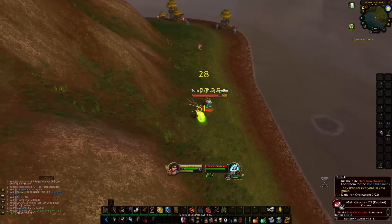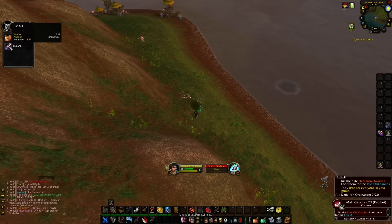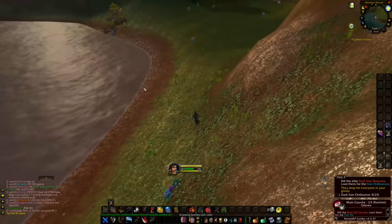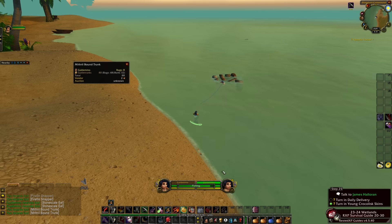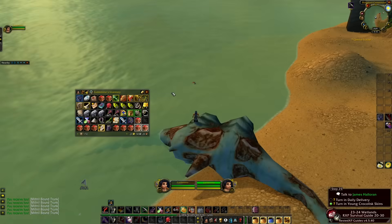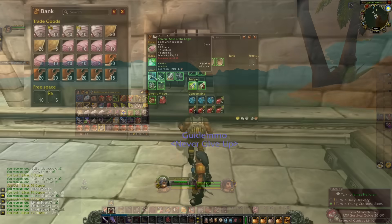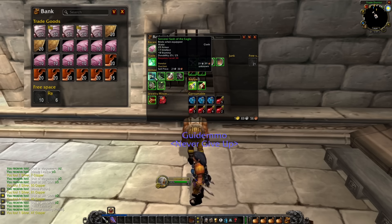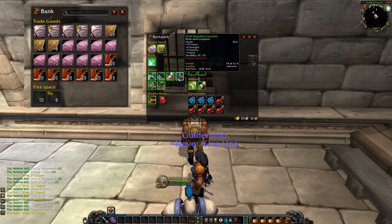If you have leveled up fishing, you can also earn even more gold simply by fishing in the different fishing schools. Earlier in the video I mentioned I was preparing for phase 2 — the way I do this is by using fishing to gather different Iron-Bound Trunks and Mithril-Bound Trunks. These trunks contain materials you can use to power level your profession in the next phase, green items, consumables, and so on. So you can either farm these for your own preparation, sell them on the Auction House for a decent amount of gold, or keep them as an investment for phase 2.